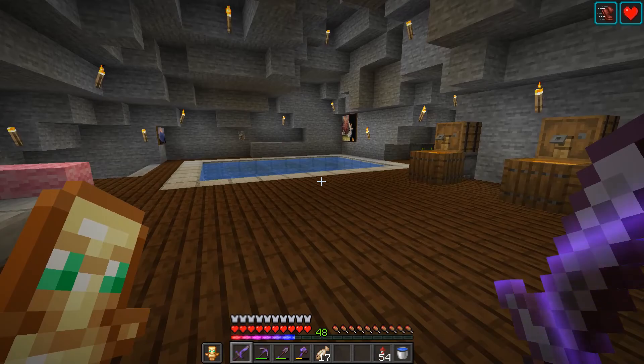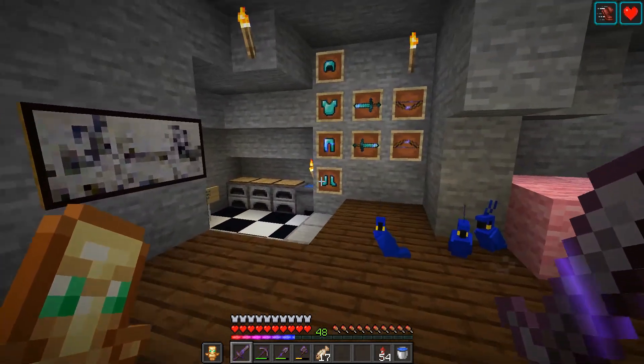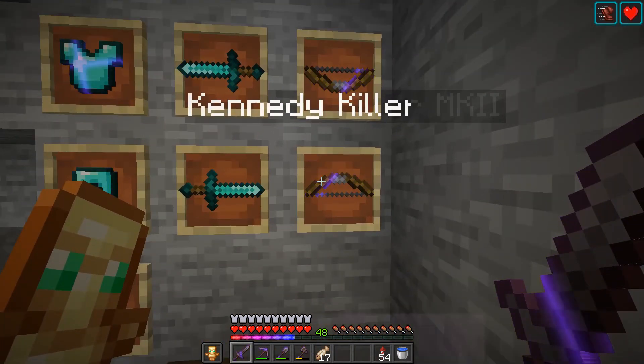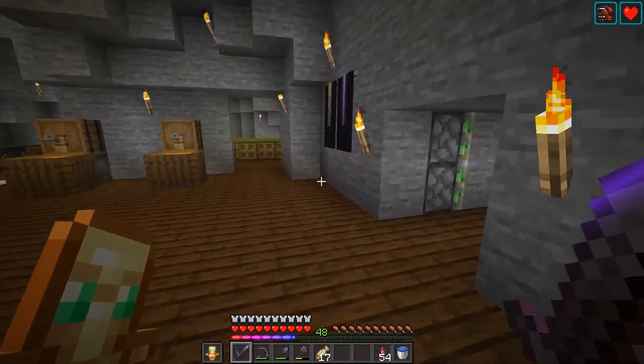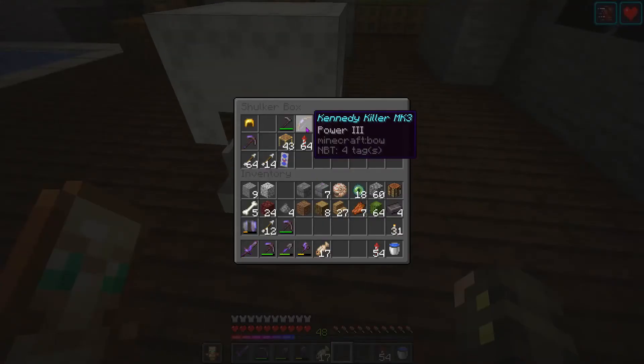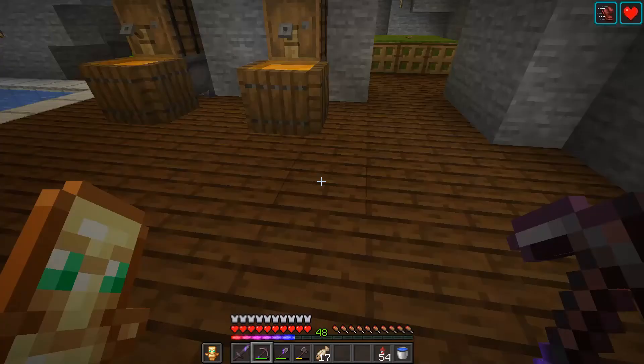Also if you're wondering about the texture pack, it's actually Vanilla Tweaks. Then I got my bow — the Kennedy Killer — and the Kennedy Killer Mark II. I have a Kennedy Killer Mark III somewhere — there it is, it's pretty cool.